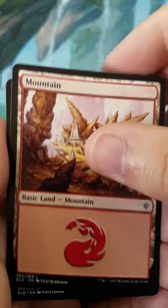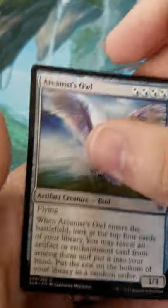Mouse Token, pretty cute token. Mountain. Witch's Vengeance — rare — and Arcanist's Owl.